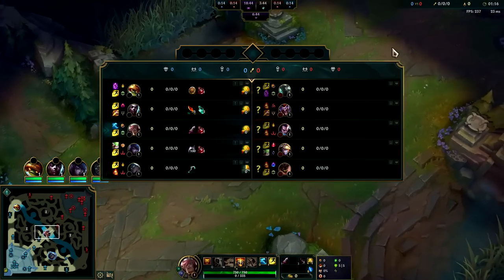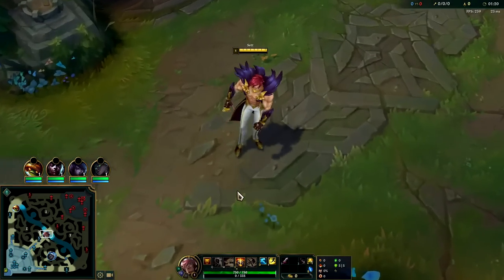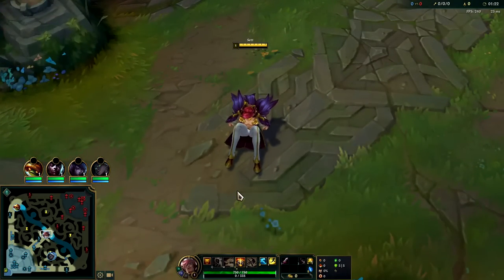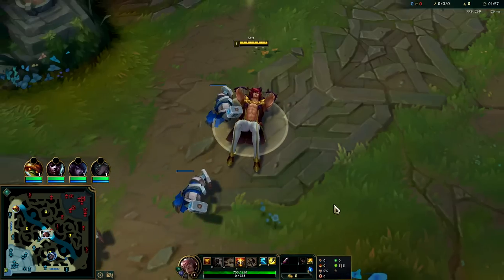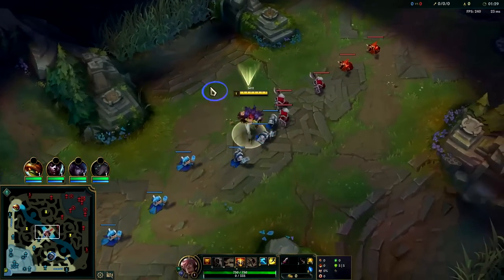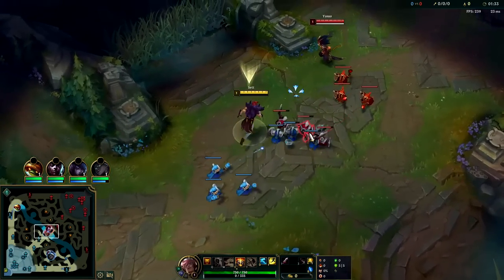Ezreal's the only one who falls off — and even then we have the Set scaling and the Echo, and kind of me. I know Felio scales but that champion has such a high skill curve and I don't think he's necessarily meta right now. We have Conquer, Triumph, Alacrity, Last Stand, Second Wind, Unflinching, Attack Speed, and armor. We can prep our right hand for when he steps up here — and then look for the E.